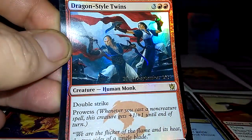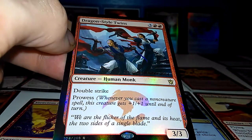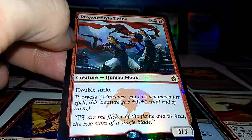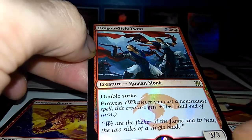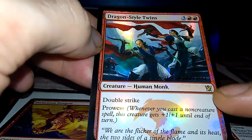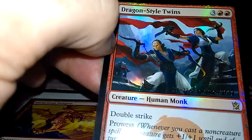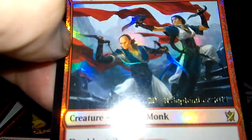Another pre-release dragon — Dragon Style Twins. Also not a dragon but Dragon Style Twins has double strike, so it does 6 damage every time it attacks. The first number is the damage, the second is the life. Foil, rare. These Dragon Style Twins will hurt somebody.